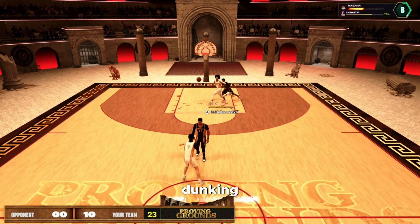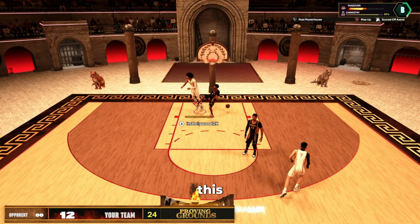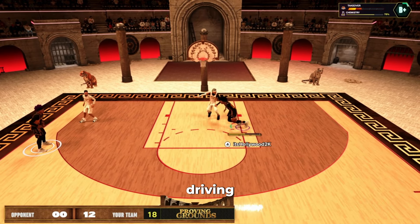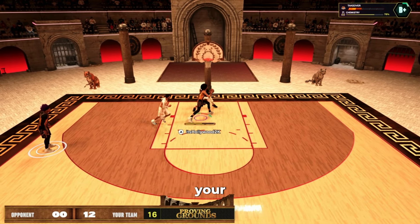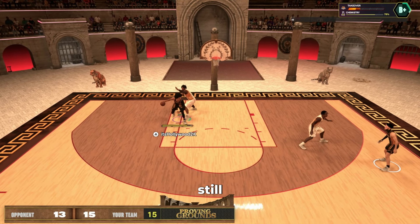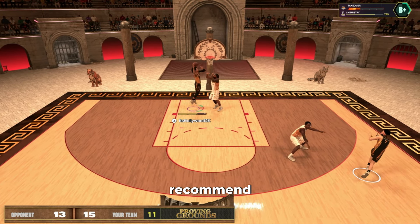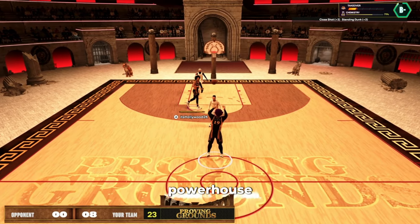For our standing dunk, because we are cap breakering our dunk to a 99, we're going to put a 94 here and then cat breaker it with the plus 5 to get the 99 standing dunk, which will give us Legend Rise Up.